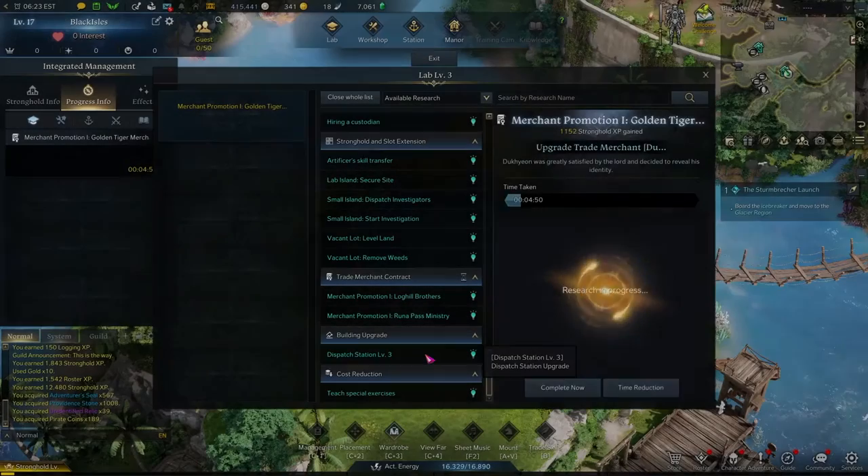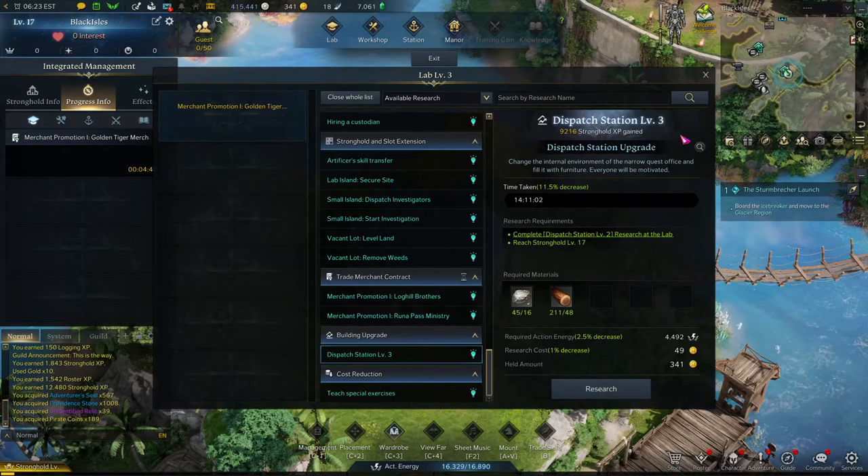Once your Stronghold is Level 17, you will find the Dispatch Station Tier 3 research in the Lab, and it is quite a long research, coming in at 14 hours.